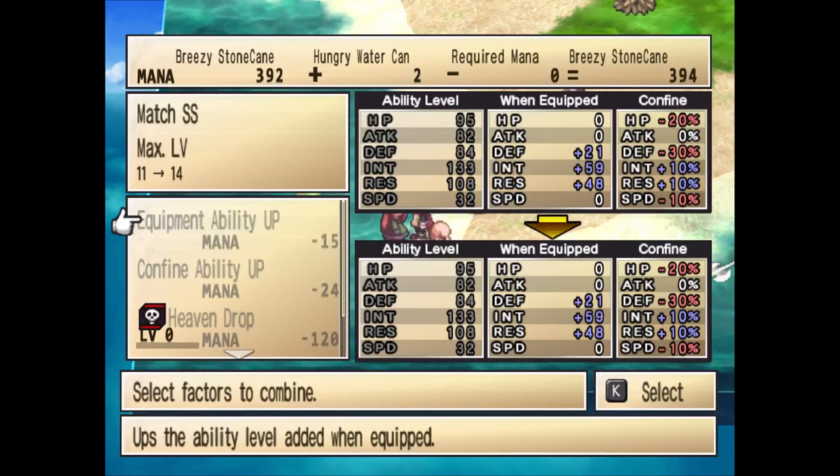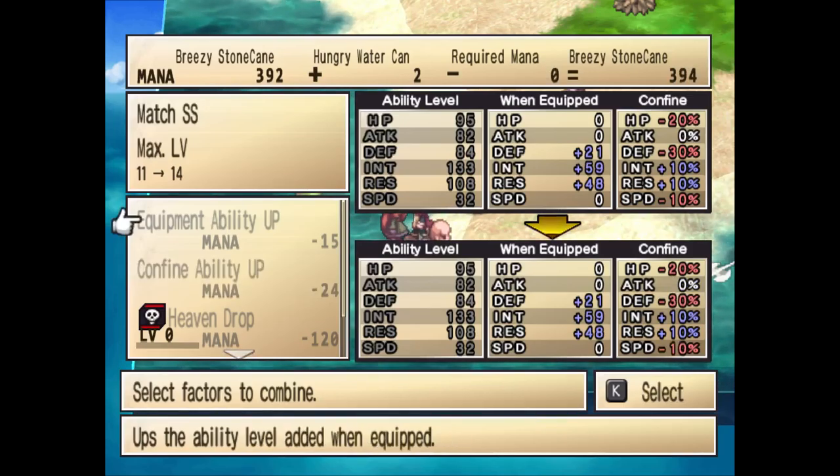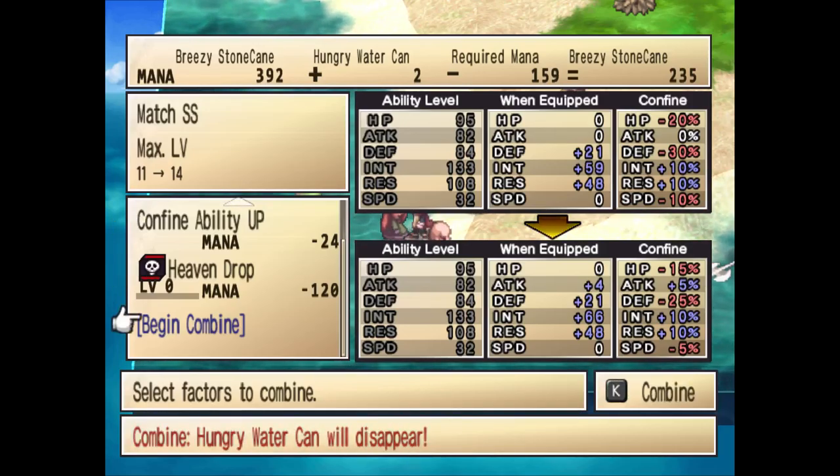If I want the equipment to have slightly better stats, I can do that. If I want my confined stats to go up — basically meaning that any Phantom I confined to that item would have better stats — I can do that as well, and that's all going to cost mana. You get mana from using an item when you get a kill, leaving it out on the island and it randomly gets it, or someone like an old guy puts it on there.